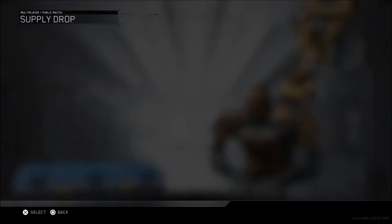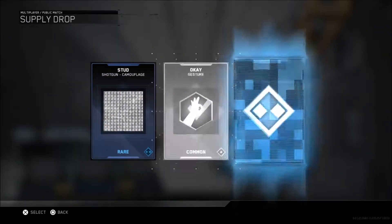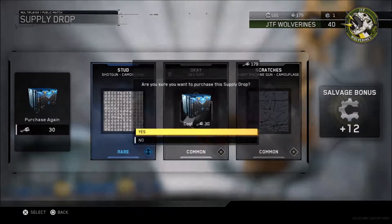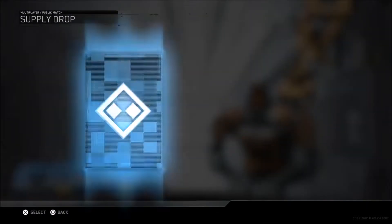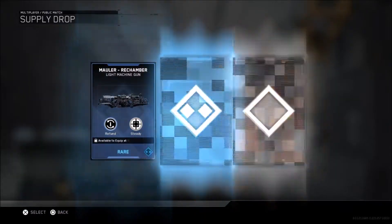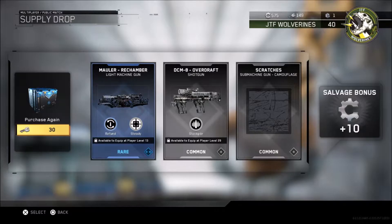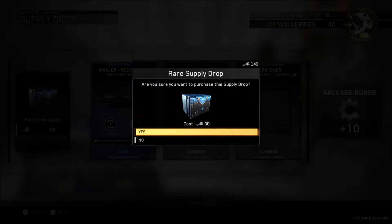Opening a second supply drop. Oh, that's a shotgun. Gesture. I don't use shotguns and light machine guns, but the gesture might be something I'll use. Submachine gun — I use SMG sometimes. I might put that on my E-Rat or Karma 45 maybe.